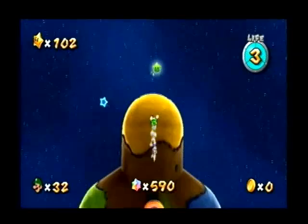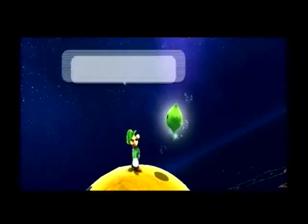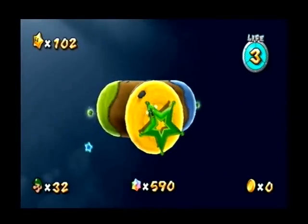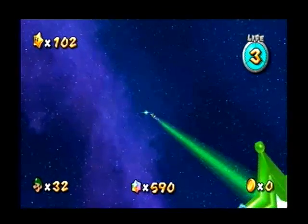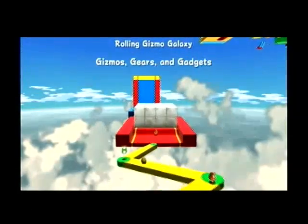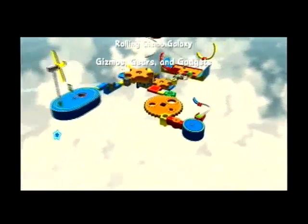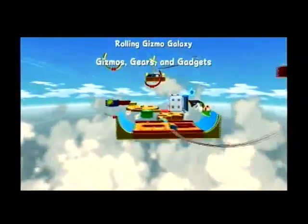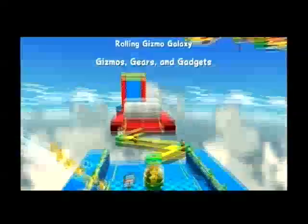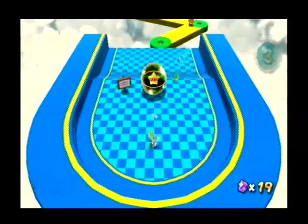This yellow one here is what we're doing next. I want to check these out ahead of time to see which ones are next. Rolling Gizmo Galaxy — let's do it! Because a lot of people at this point in the game will not have found all three green stars. Gizmos, gears, and gadgets — they wanted to take precautions there. Look at this fun area here — it plays some savvy music, I enjoy that. Let's get some Starbits and let's get on this ball.